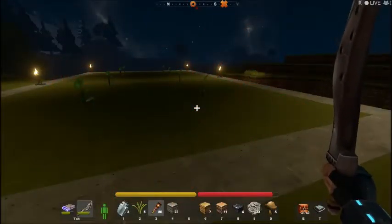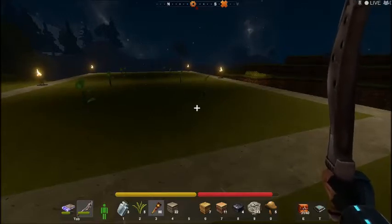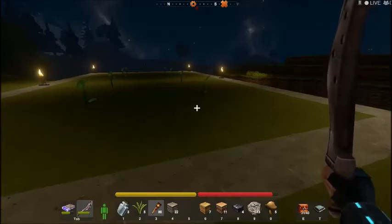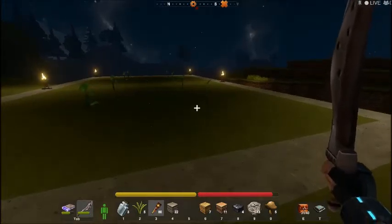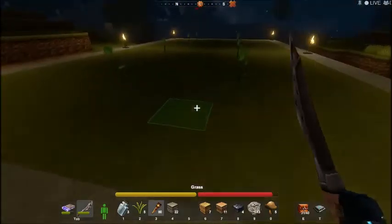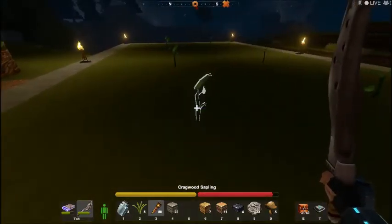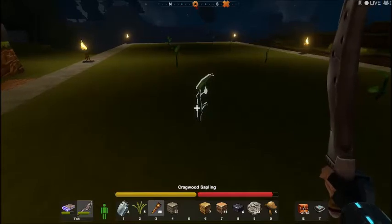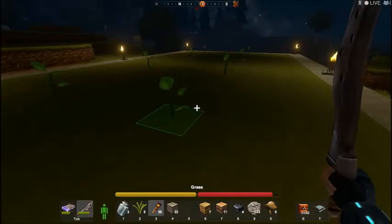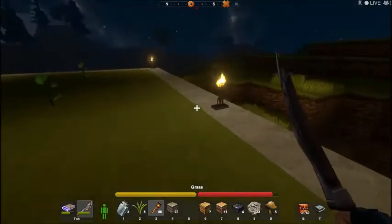Hi everybody and welcome to Creativeverse episode 1 on how to grow trees, get yellow flowers, and occasionally get red mushrooms. What you're seeing here are cragwood saplings. These give you yellow flowers — they don't give you any other type of flowers as far as I can see. To grow these trees you don't need the torches.